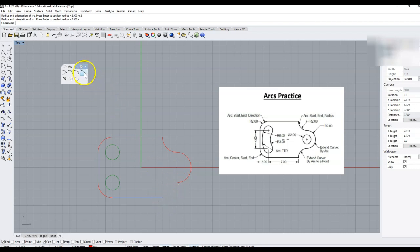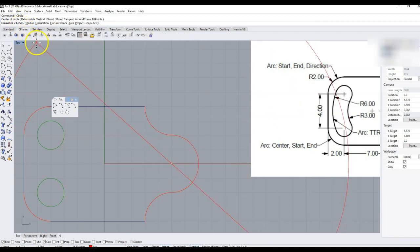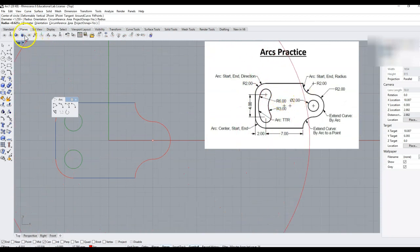We can do the same thing on the last one — Start End Radius of 2 and Enter. Now all we have left is this circle and the remaining arcs. For this circle, I'm going to grab the Circle Center Radius option. With my center snap on, I'll slowly pull to the edge of this reference circle and click. It asks me for a diameter — the diameter is 2 — so I'll type 2 and Enter. And I've got that circle.